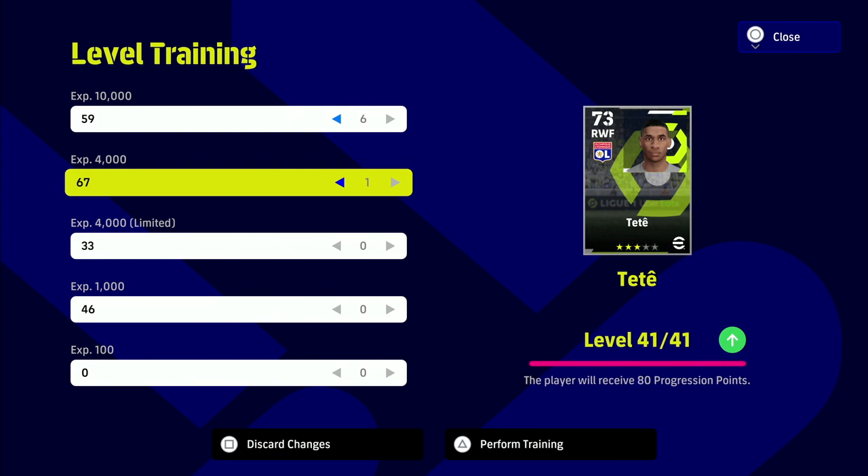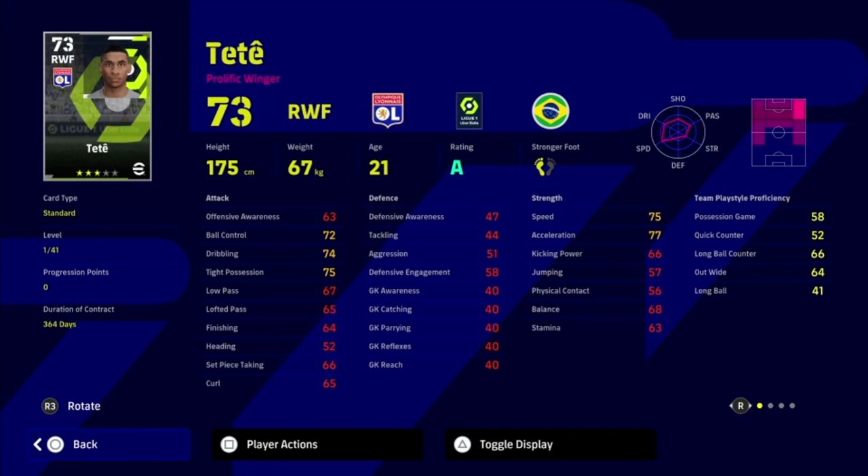In terms of training him up, he does cost a bit since he has a lot of levels to go. Players in the 72–76 overall range with high levels past the 35 mark take around 60,000 trainer points — Tete takes about 62,000, giving him 80 progression points. You'll want to pump those into dexterity, dribbling, and lower body strength. He's an absolute monster — check him out, let me know what you think, and don't forget to subscribe if you enjoyed the series!